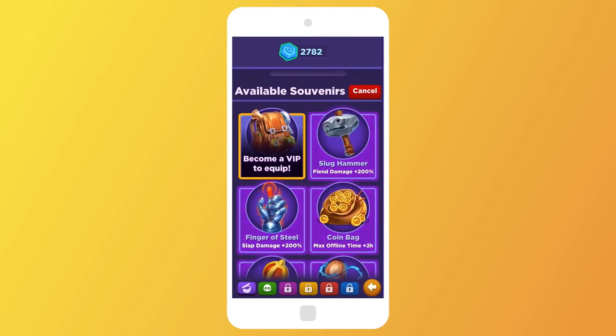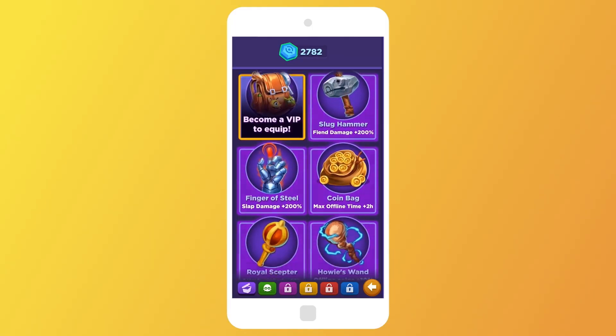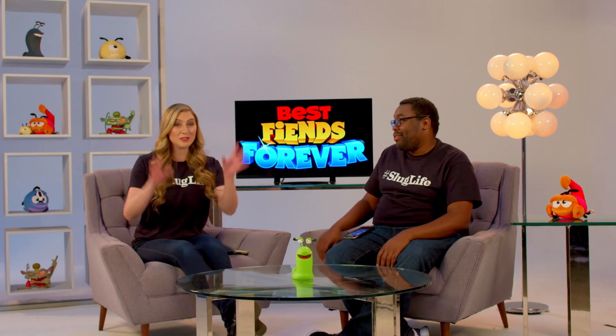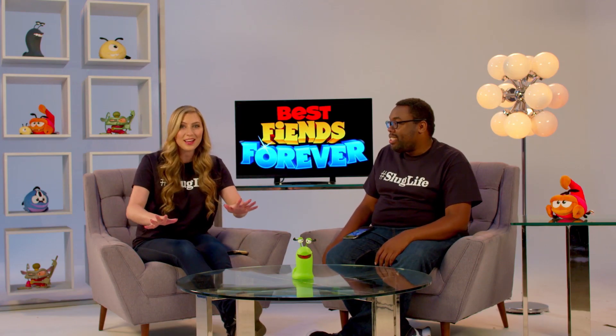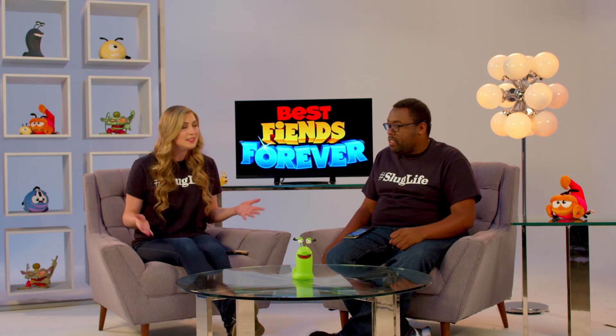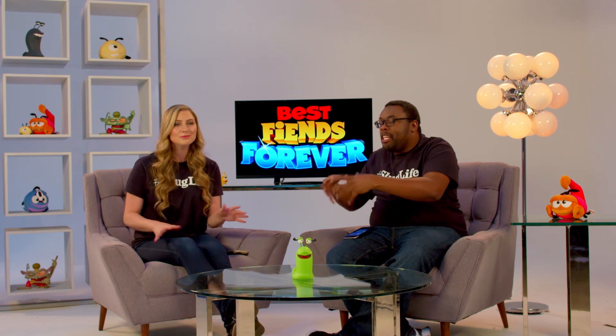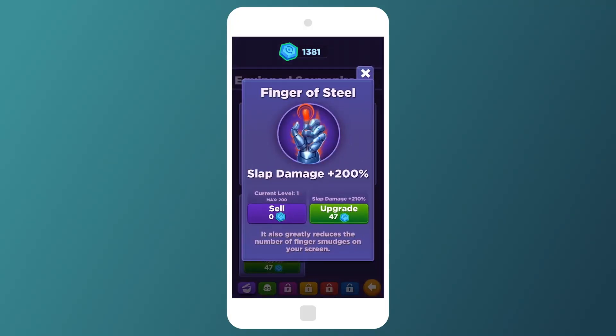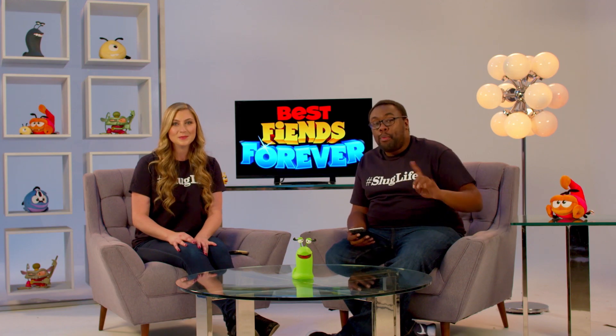When you travel to a new world, you get to buy and upgrade souvenirs. This is going to give you an extra boost in the game, and as you go through more worlds, you get new souvenirs you can unlock. Don't be afraid to leave a world behind, because your souvenirs are going to make you more powerful and help you travel further. It's about the longest journey — you just want to get as far as you can, as fast as you can. Your skills are permanent and you do not lose them when you go through the portal.